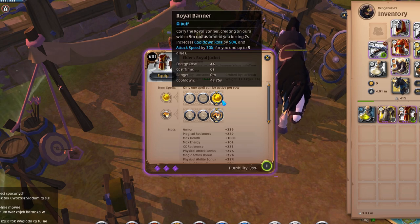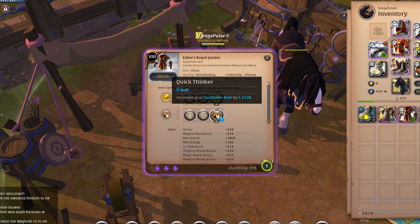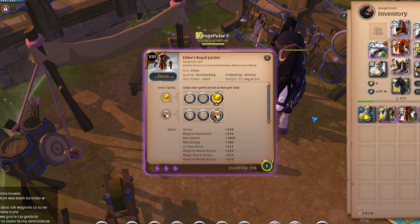The royal jacket, which is mainly used in other activities like tier 8 dungeons and/or for boss swaps if the tank requests it, provides the ability of royal banner, which creates an aura that increases up to 5 players' cooldown rates and their attack speeds.